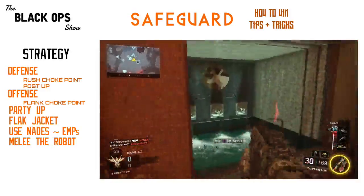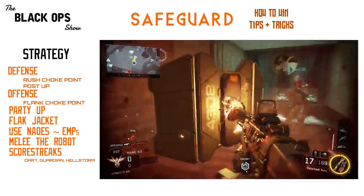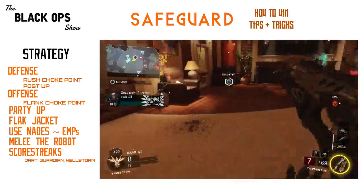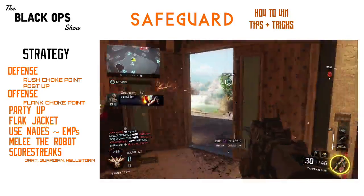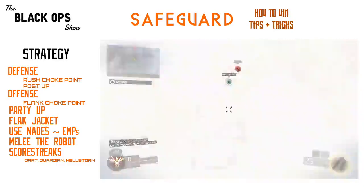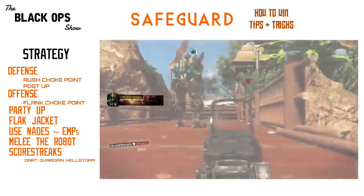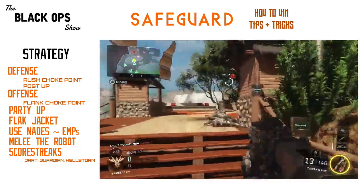My next tip is for scorestreaks. I found the Dart, Guardian, and Hellstorm to be some of the most useful scorestreaks in this game mode, at least in terms of the lower scorestreaks. The Dart and Hellstorm serve as a way to take out the robot easily without forcing yourself into battle. The Guardian stops any escorts dead in their tracks and cripples them, especially on maps like Hunted where the robot has to walk down a straight, narrow pathway — setting up a Guardian there is going to do a devastating blow to the entire team.